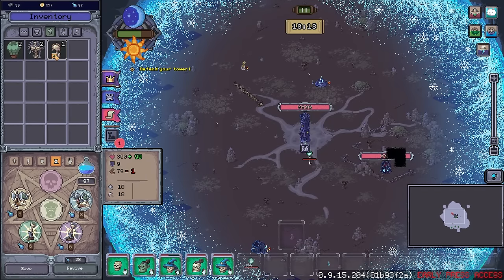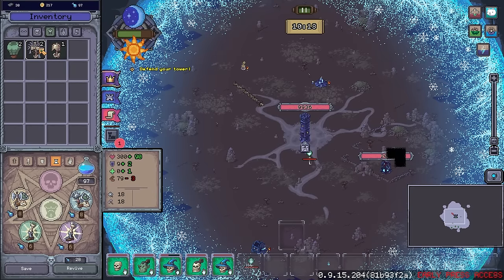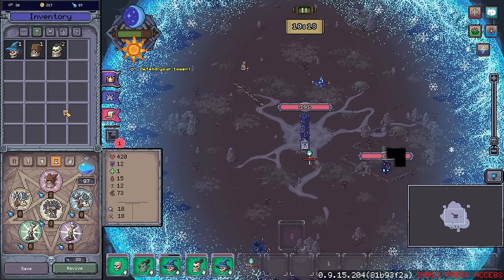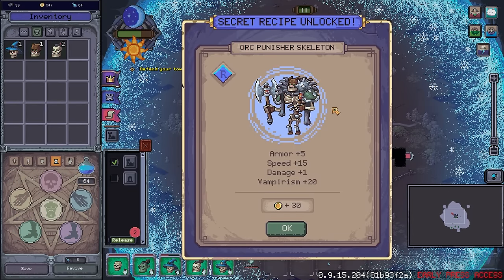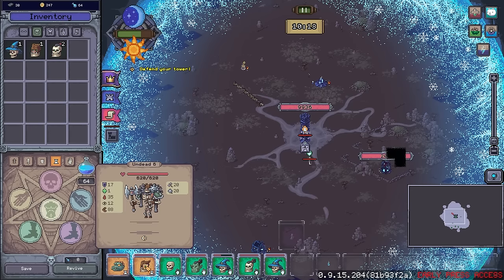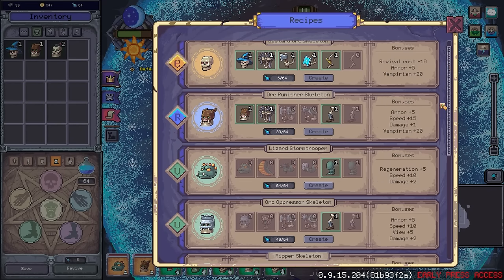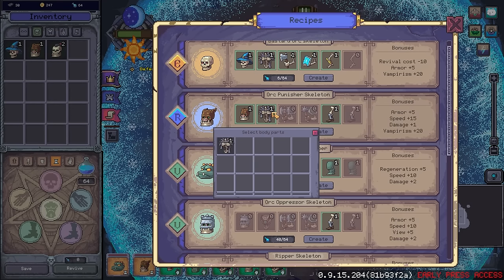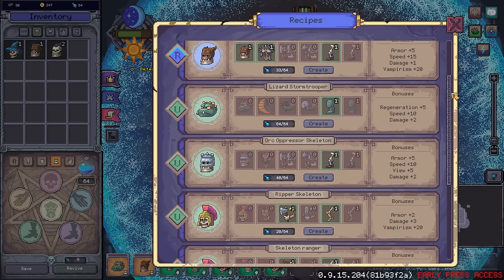I'll try and put together another orc skeleton — we'll go with the mace. We'll grab the orc skeleton head as well, and you two together should be able to hold this. We've made the orc punisher! Armor plus five, speed plus 15, damage plus one, vampirism plus 20 on a creature that already has huge vampirism — 35! Let's see what was necessary for that. It looks like we just need armored components, except for the body and the face which have to have the masks. That's actually really, really nice.